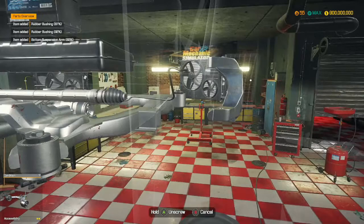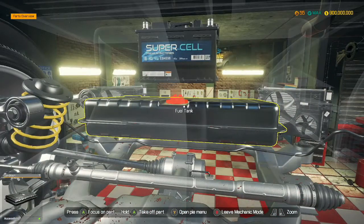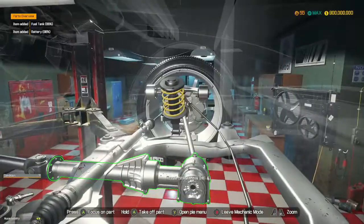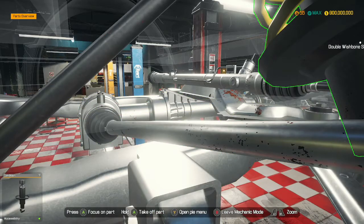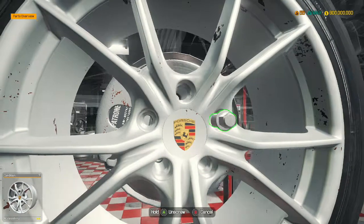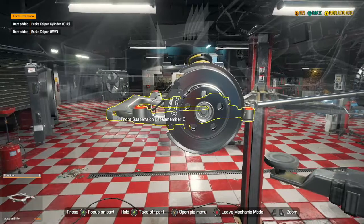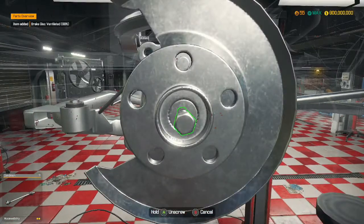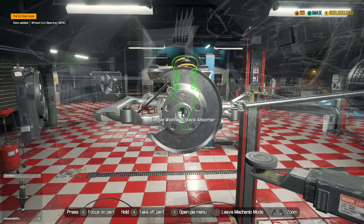Suspension arms come out next. That's interesting — this car's four-wheel drive. It's got a front differential rather than a rear differential. Most four-wheel drive cars have the engine in the front, so for the engine to be in the back, it needs a differential in the front so the power can be spread out to both the rear and the front of the car.